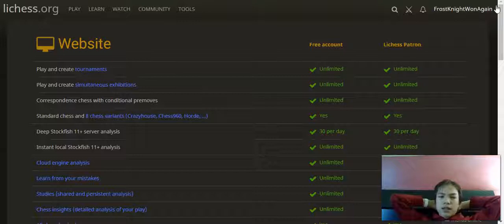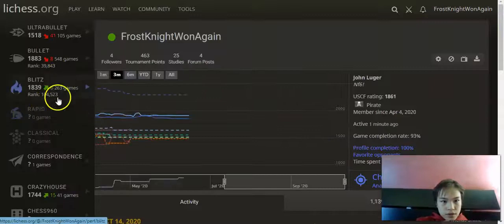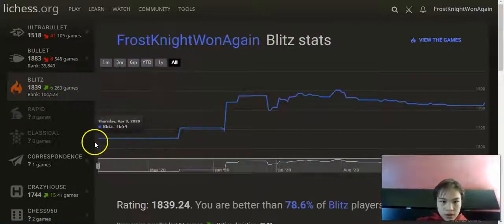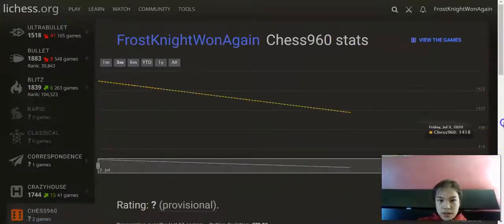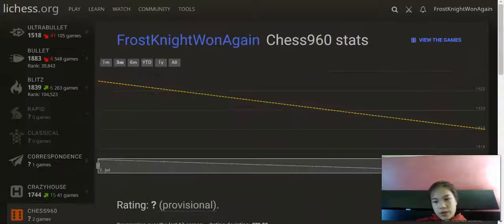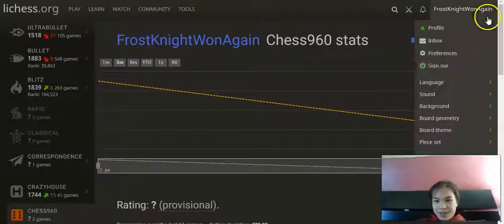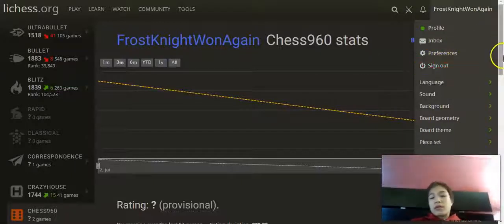That's a summary of Lichess in under ten minutes. It's a great site and easy to use. Your rating will be about 200 points higher than on Chess.com — you start at 1500 for everything. For example, for Chess 960 I also start at 1500, though I'm not actually very good at it, so my rating started going down.